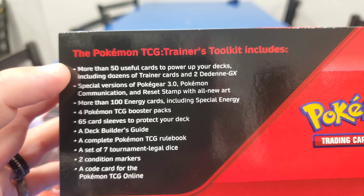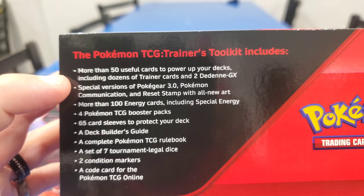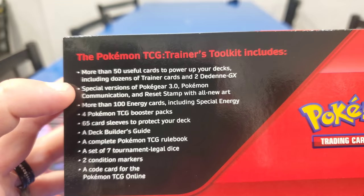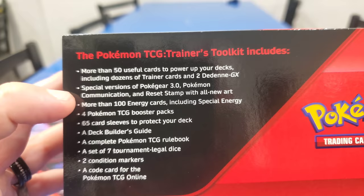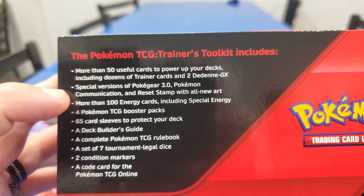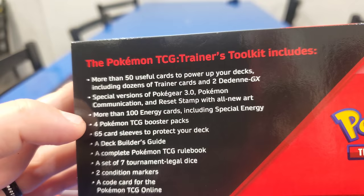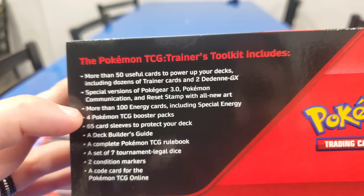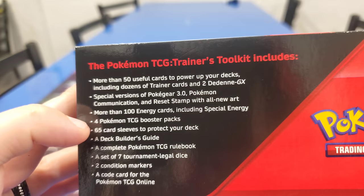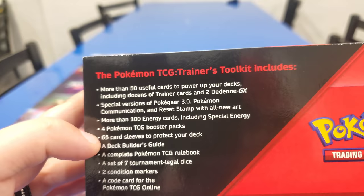This Trainer Toolkit includes more than 50 useful cards to power up your decks, including dozens of trainer cards. You get two free Dedenne GXs. Then you have a special version of Pokegear 3.0, Pokemon Communication, and Reset Stamp - all new arts. So alternate arts or promos? We're going to find out. More than 100 energy cards, including special energy. That's a lot - I thought getting like the 50 inside of an Elite Trainer Box was a lot. Four Pokemon TCG Booster Packs. You get 65 card sleeves to protect your deck. It's always funny that they give you 65 even though it's 60 in a deck - they give you five extra in case you lose some.